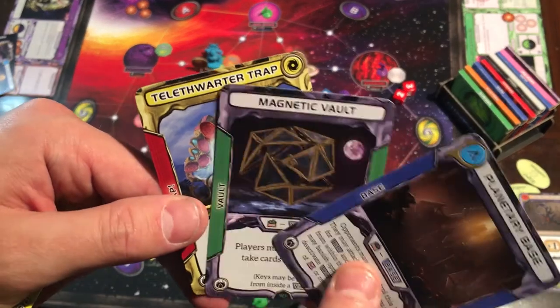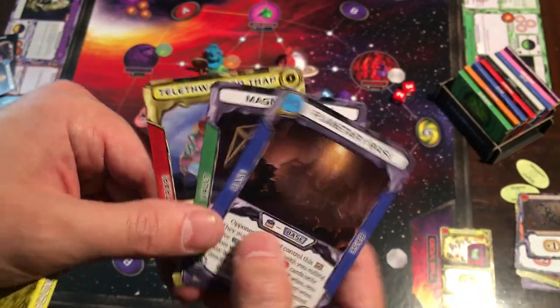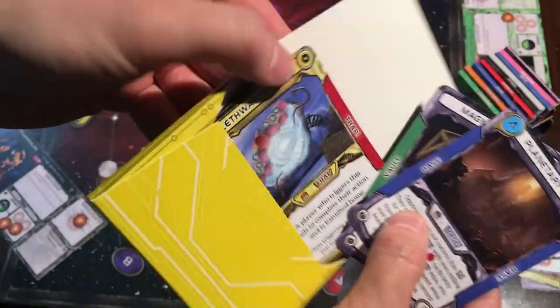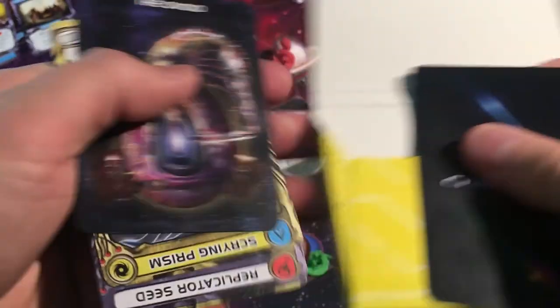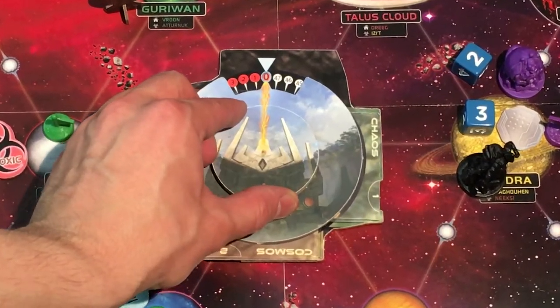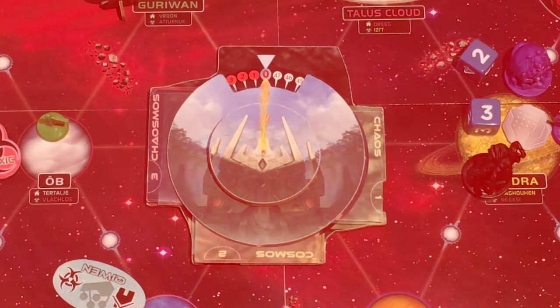So how do you protect it once you get it? Well, it's dangerous to keep the ovoid in your hand. There are tactical cards like traps, vaults, and bases which you can use to protect the ovoid when you leave it on a planet. Getting the ovoid isn't enough — you have to hold it in your hand at the exact moment the chaos clock reaches zero and the universe explodes.